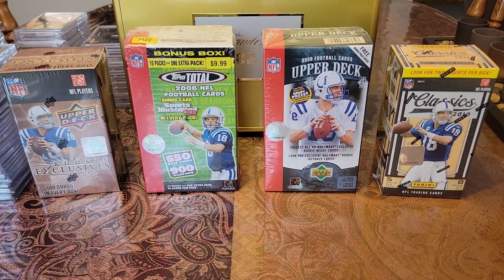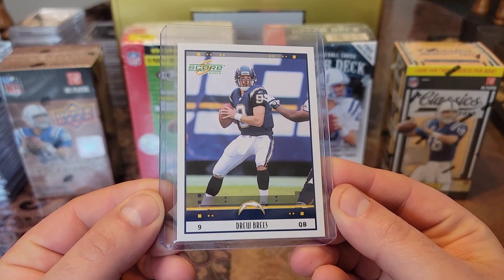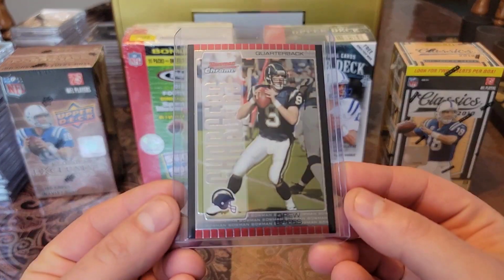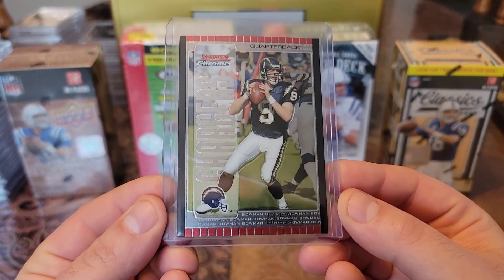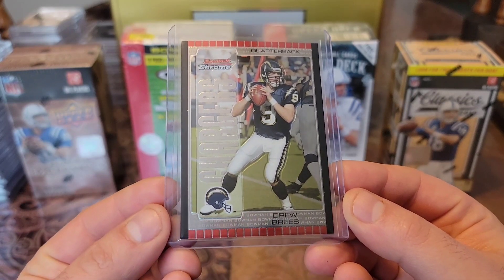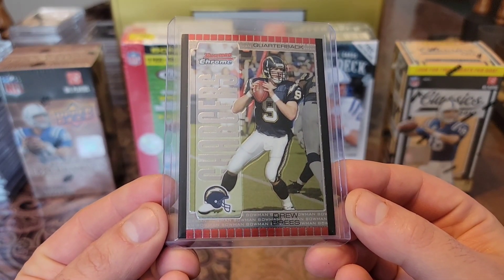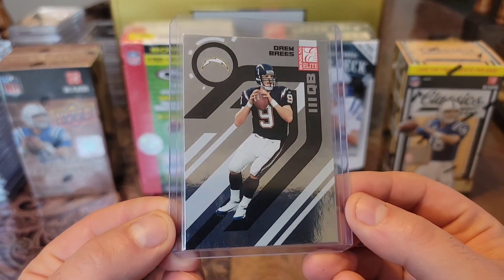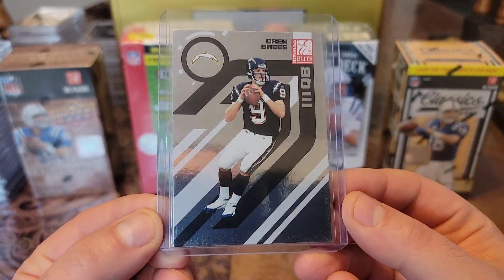Then we'll get into the 2005 cards. We'll start off with this 2005 Score — nice clean base. Then we have this 2005 Bowman Chrome, nice and glossy — definitely have to pick up the refractor. Then we have this 2005 Donruss Elite with the beautiful mirror effect.